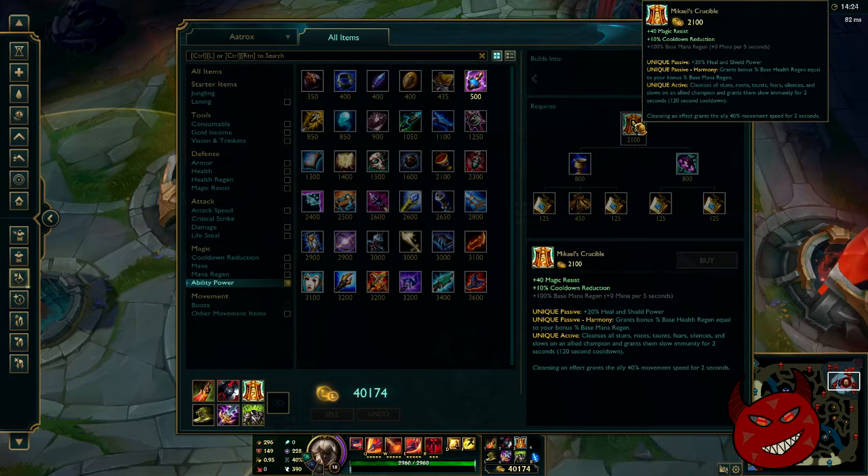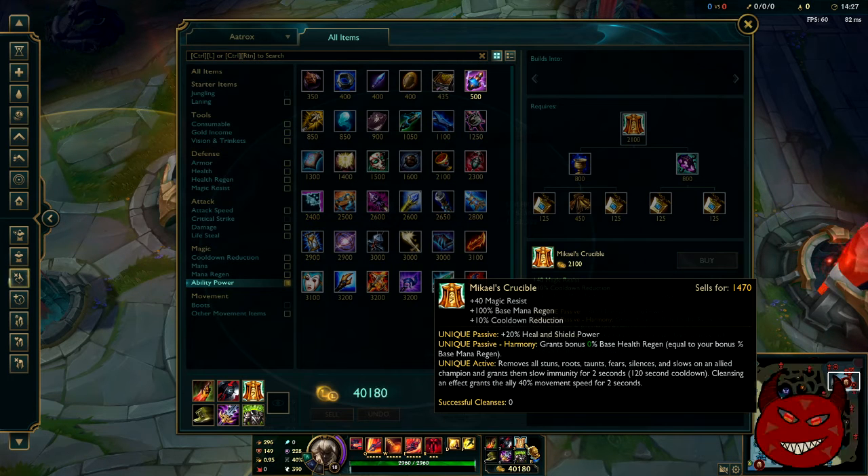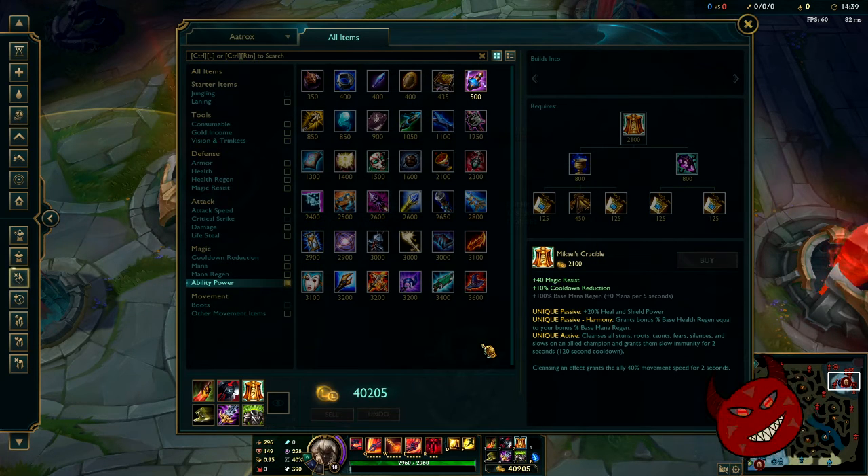What I'm thinking is that Mikael's might actually be situationally good on Aatrox. I've been trying to use Sorrel's and Redemption, but I might actually be able to use Mikael's for something if their team is full of roots and slows.